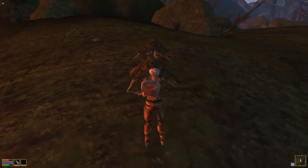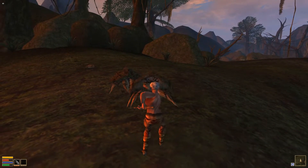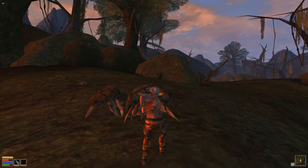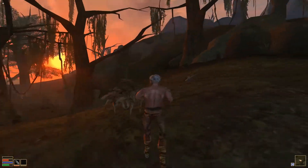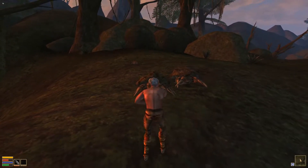You can also use your weapon's reach or speed to hit them from a safe distance or interrupt their attack. For example, if you have a spear or a claymore, you can hit them before they hit you with their shorter weapons. On the other hand, if you have a dagger or a shortsword, you can hit them faster than they hit you with their slower weapons.